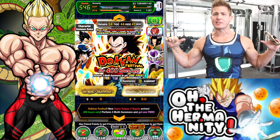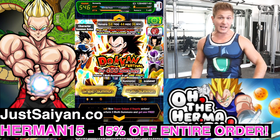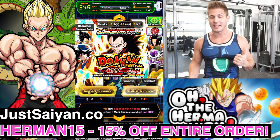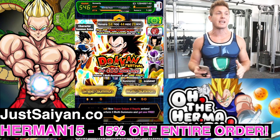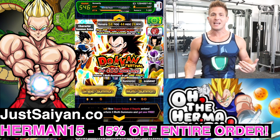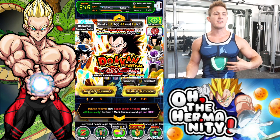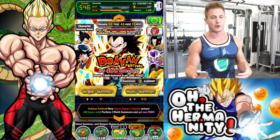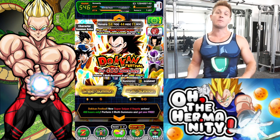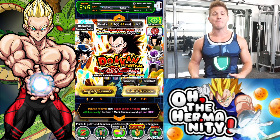I'm wearing my new Broly top. As you guys know, I have a 15% discount over at JustSaiyan.com. In the last video I did with the Vegeta banner I had the Super Saiyan Vegeta God top, which is freaking amazing. There's a new Jiren top that came out and there's like three Broly tops — this one, one in Super Saiyan form, and one that's the black shirt in Super Saiyan form. They're all badass, so use my code HERMAN15 and get hooked up.